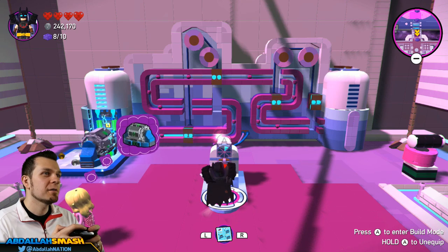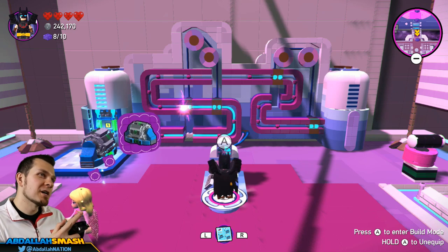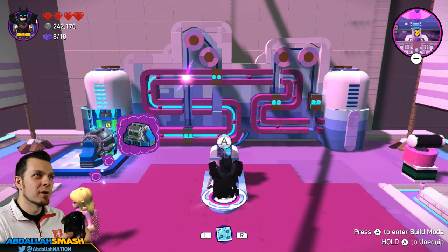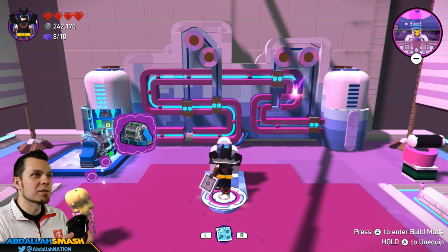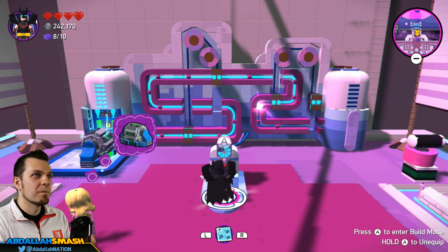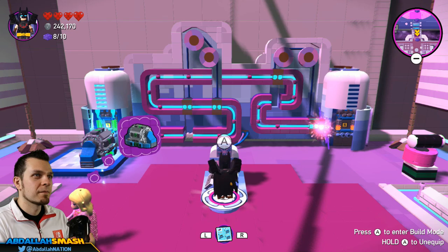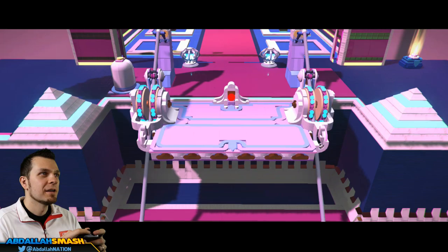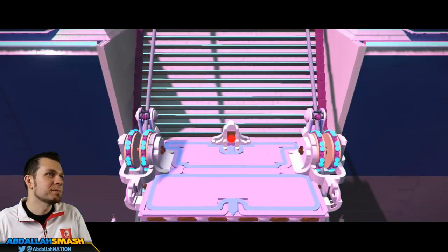Interesting, okay - I'm picking up what you're putting down with this one, pretty easy. Check this out - it's just gotta kind of move all the way through and you press the A button whenever you want the spark to go to the other side. You have to be really quick sometimes. And now the lift will be ready for us to move onward - it's pretty cool.